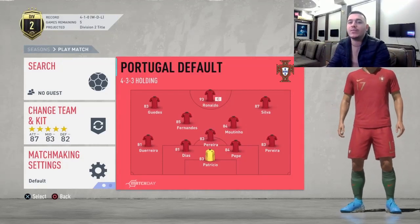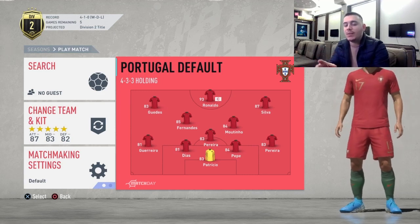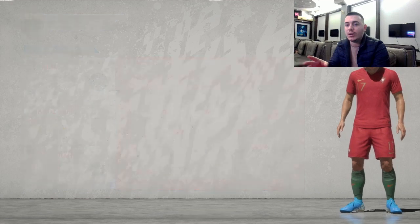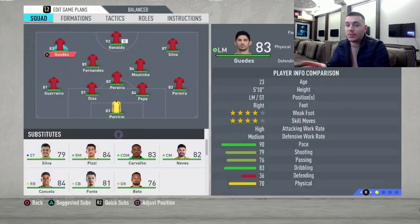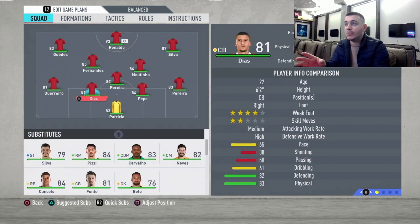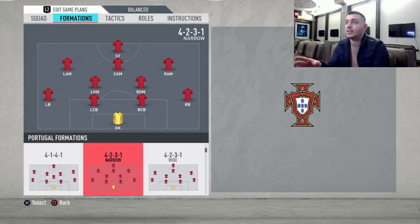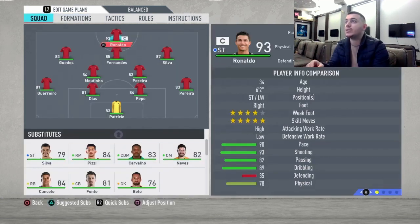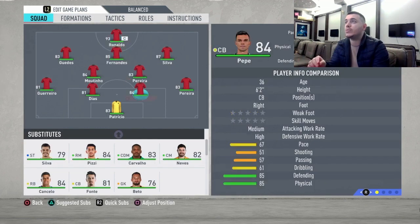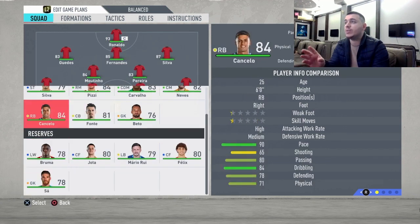Hello everyone, Ori here and welcome back to another FIFA 20 video. Today I'm going to review the national team of Portugal. They are a fantastic team to use, one of the best and most overpowered national teams out there. Keep in mind, as I always say about national teams, the players selected when I'm recording may not be the same when you're watching. The formation we're going to use is the 4-2-3-1 narrow, a great formation which fits perfectly to this team.